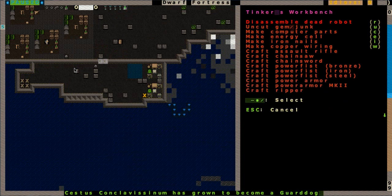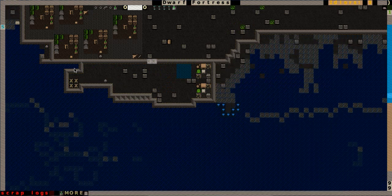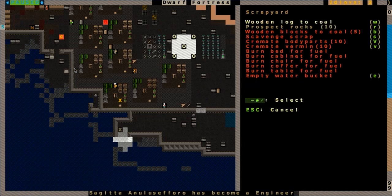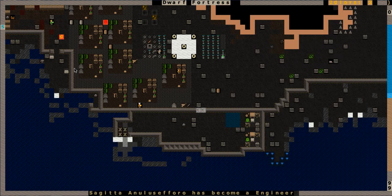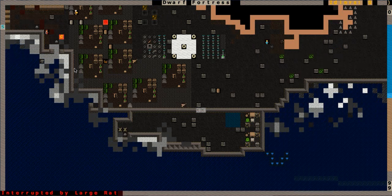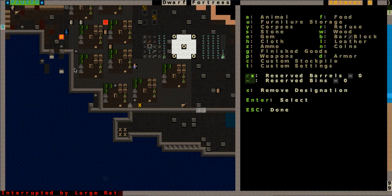I didn't get any dead robot parts, I didn't get any gems or junk or computer parts. If I did, I'd be able to use them over at the tinkerer's workbench here, but everything is red. Maybe somebody will build that inventor's workshop soon. I think the inventor's workshop is where we open crates. We can have them prospect rocks - I'll have a couple of them prospecting rocks, not all of them. That can burn through the rocks pretty quickly. Maybe I should go ahead and make this stockpile be for rocks. I should probably set the custom stockpile settings first.